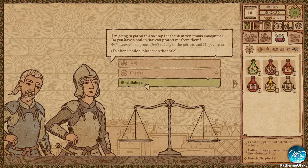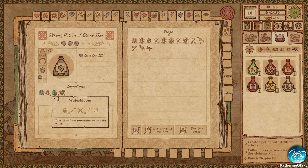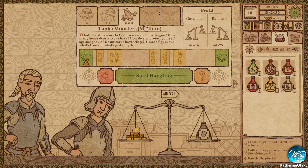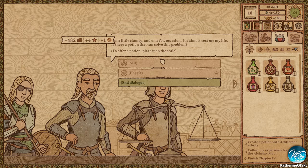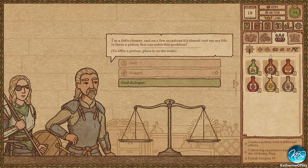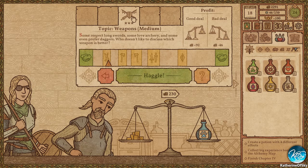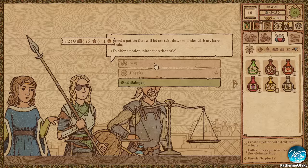I'm gonna patrol a swamp that's full of venomous mosquitoes — do you have a potion that can protect me? Goodberry is so gross, don't put any — I mean, I'm not gonna give away my secrets! I think this is what he wants — maybe stone skin? Haggle? Yes. I've never seen it appear right underneath the cursor before — that was cool. I'm a little clumsy, and it's cost me my life on a few occasions — is there a potion that can solve this problem? Clumsiness? Dexterity, probably. Let's try that — okay there we go, that's what he wants.